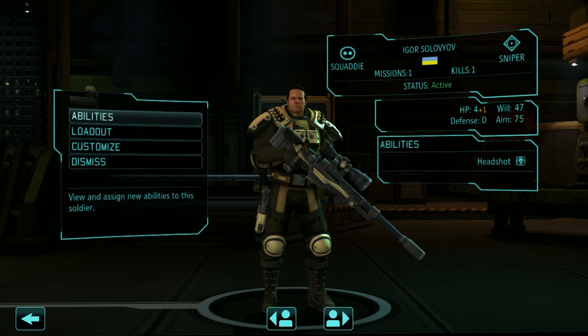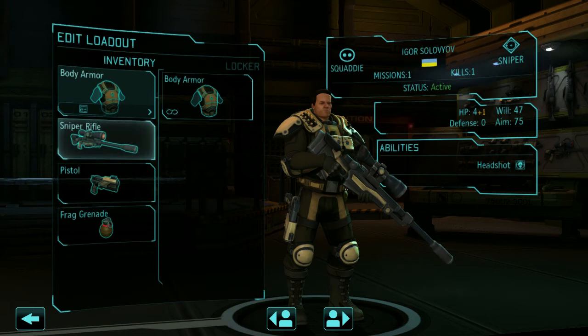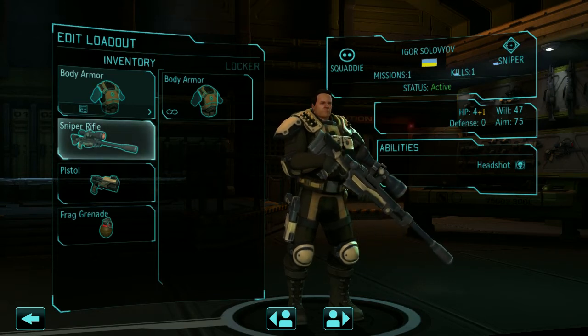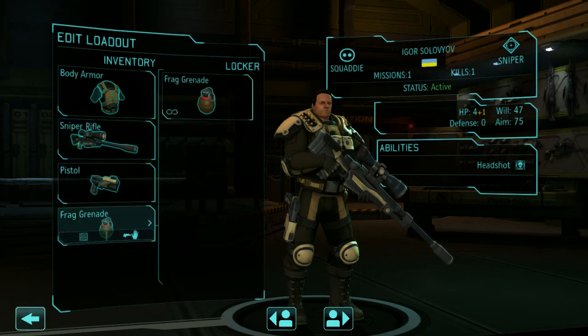Since I'm expecting my first Iron Man Classic run to go horribly wrong, I am going to be naming everyone on my team after my favorite past and present members of my favorite baseball team, the New York Mets. Igor — sniper — long range. So let's get someone from the outfield. I'm thinking Carlos Beltran, I believe, was outfield. You get to see his whole loadout here: pistol, frag grenade. Carlos Beltran. Outfielder.